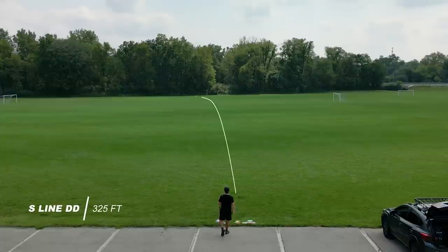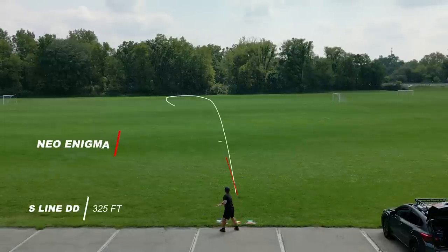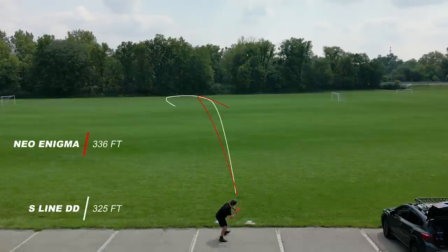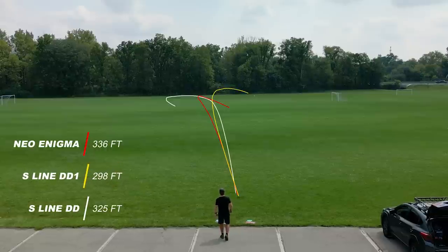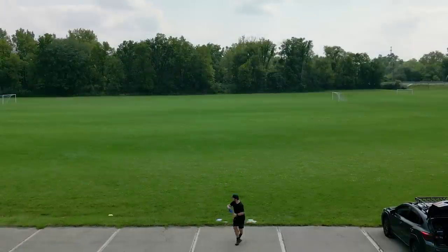Throwing these discs on a forehand — hyzer has a little less torque on the forehand — so you can see the DD kind of come out of it at the end versus the Enigma, flipping up a little bit again, similar flights to the backhand. Both the DD1 and the Cloud Breaker at this speed you're not going to see too much glide, just a nice consistent fade throughout about half of the flight.